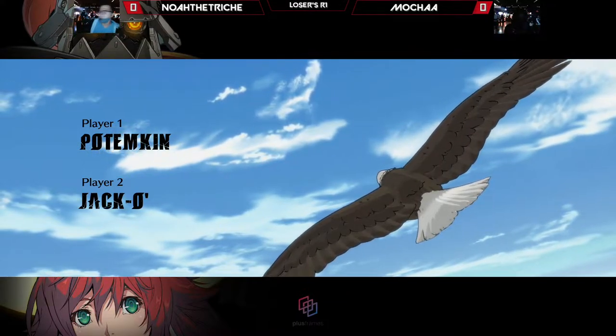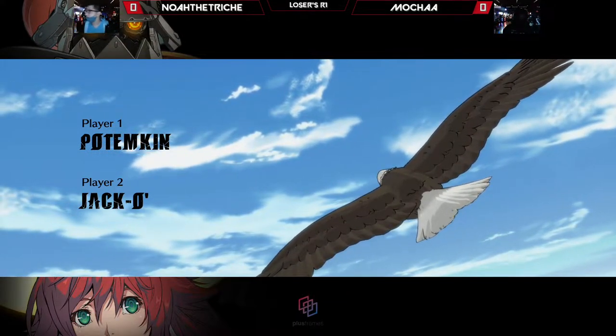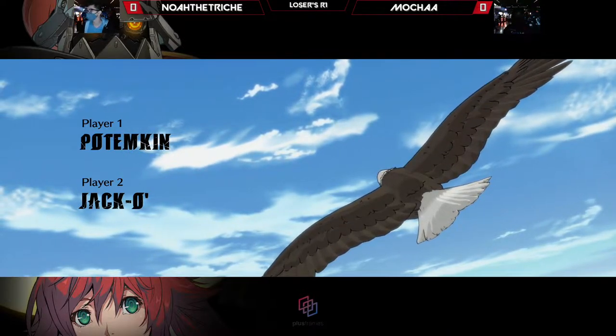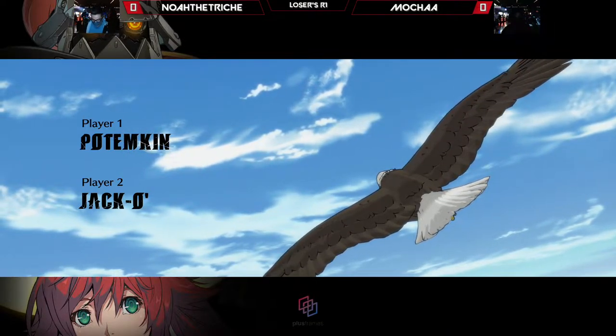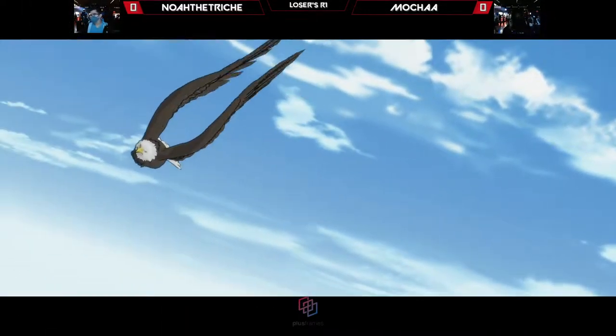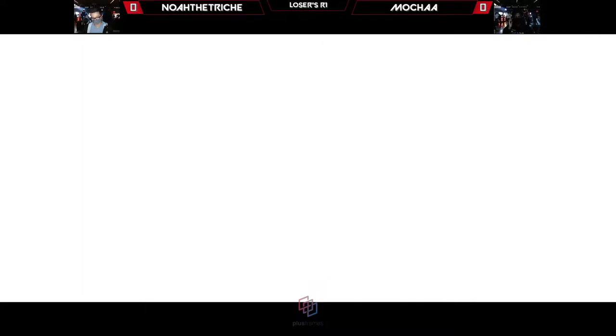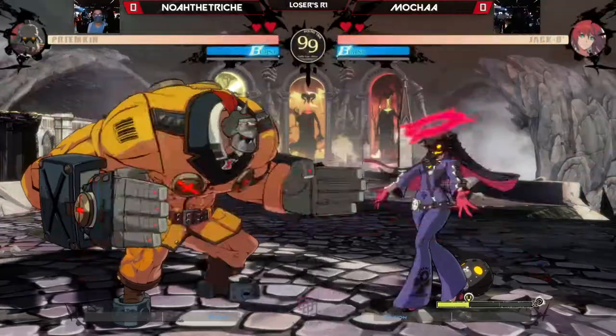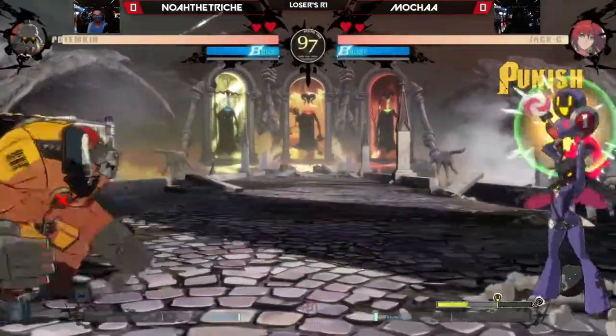There are a couple of ways you can play this matchup. You can fully commit to the defensive game and try to break Potemkin's armor, utilizing multi-hit moves like your far heavy slash. Or you could go on the offensive, abuse the fact that Potemkin is kind of tall, go for more complex mix-ups, keep them under pressure with overheads and everything. It'll be interesting to see Mocha's approach and Noah's approach as we hop into game one.